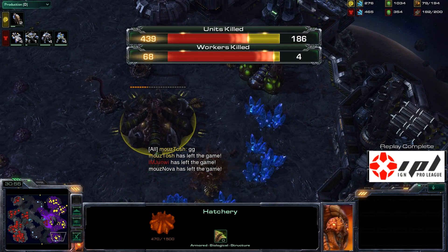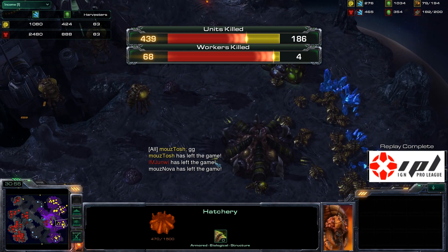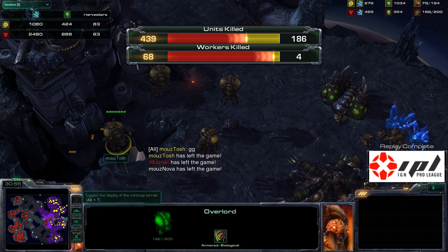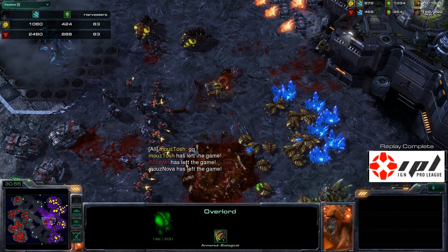Yoda forces Biggs to GG. The mule comes down as well, which is always a sign of winning or losing. Yoda takes the second game convincingly — what a beautiful game plan, with great nuclear launches too. Workers killed: 68 — he lost more workers than he had alive by the end of the game. Congratulations to Yoda, who goes up 2-0 and takes the series to game three. This is HD signing off.